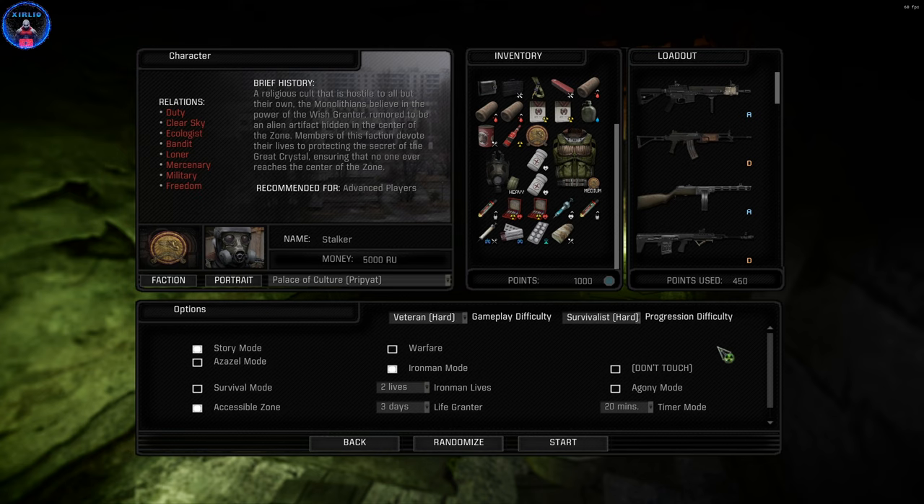This is not default Stalker Gamma. I do have Iron Child — if you don't know what Iron Child means, that is a mod that is basically making sure that you don't die to actual BS. You can choose whether or not to continue when you die or to just give up on the save. And since we've got two lives and three days, this is going to be my hardest challenge so far.